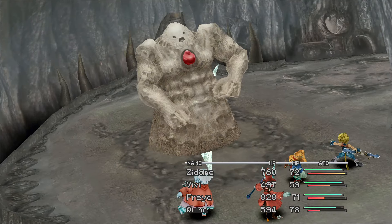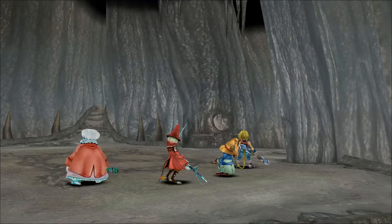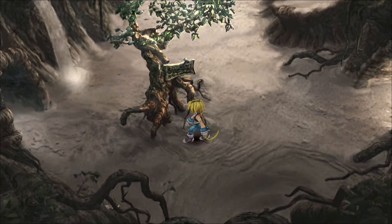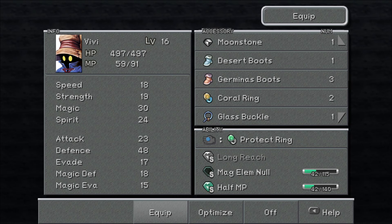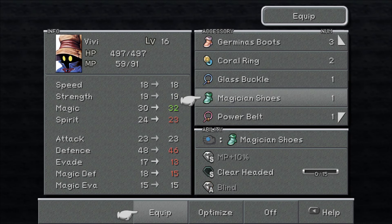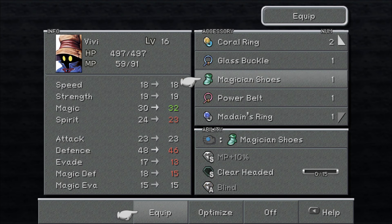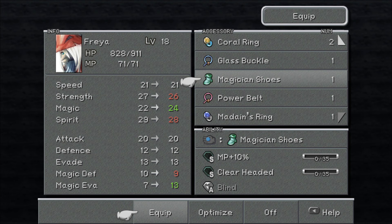I wonder if I can go in this quicksand. I saw you as a card — does that red thing have a face? I'm going to attack the core. Let's try an AoE. I heard them both, that's good. So I wonder what the point of having two separate entities there is. Can I not read the sign? Magician shoes!